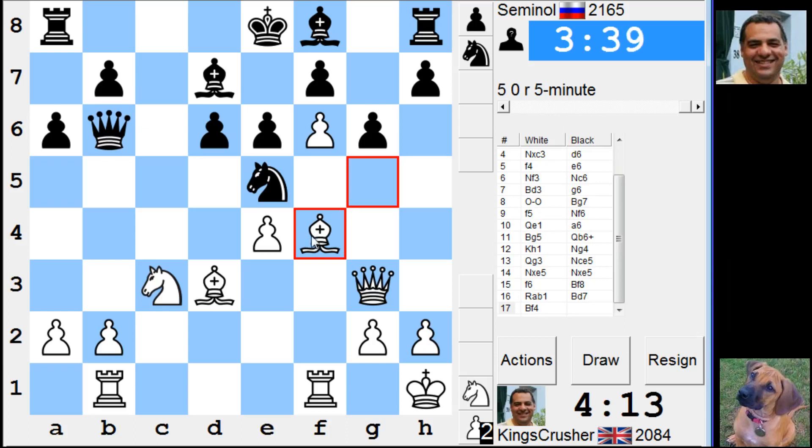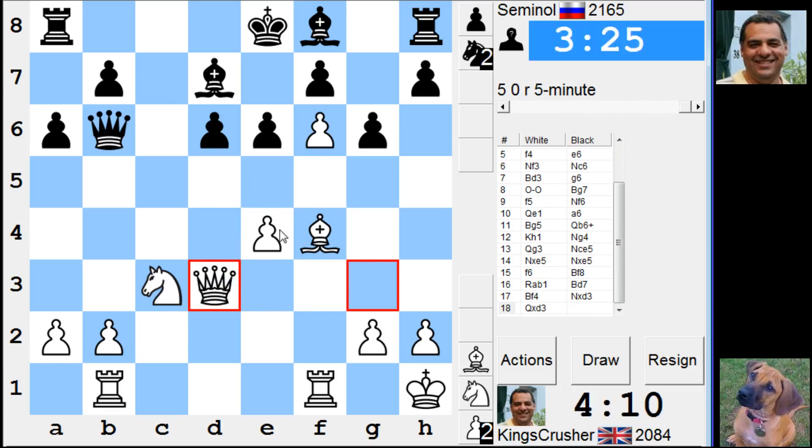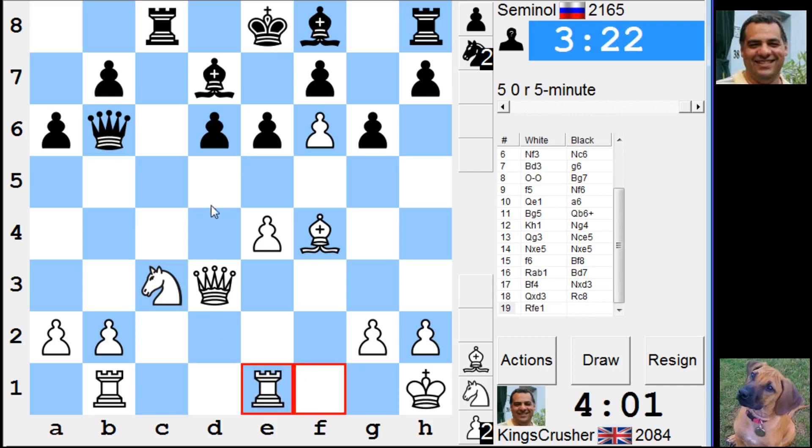How does he sort out the Knight? Qc7, maybe Rc1 — I'll play Nd5 later. I was wondering if there was anything clever there — I don't think so. Maybe Re1 for Nd5, is that trying to break through the centre? Nd5, open up some lines.